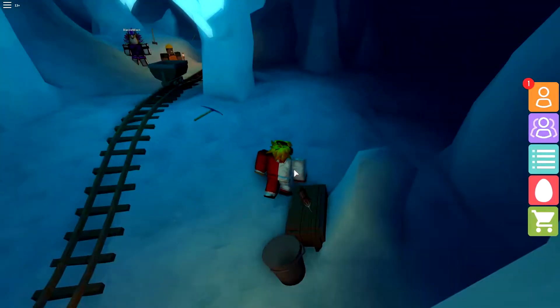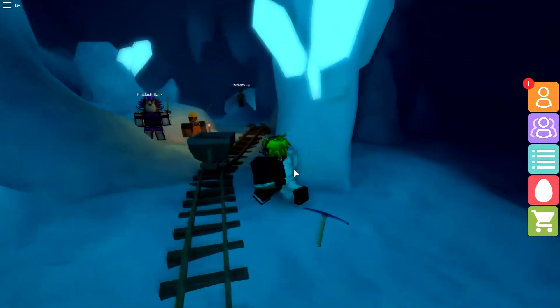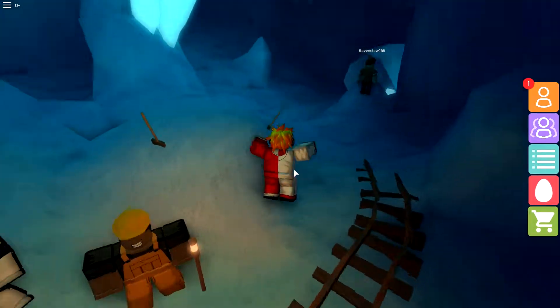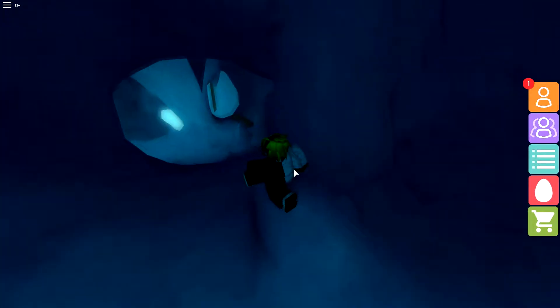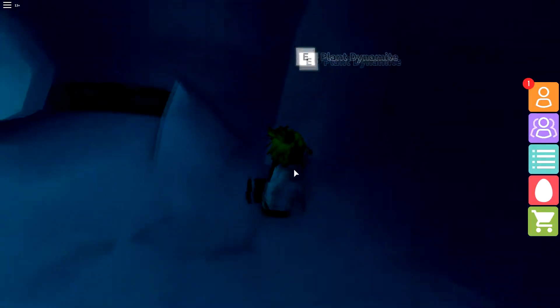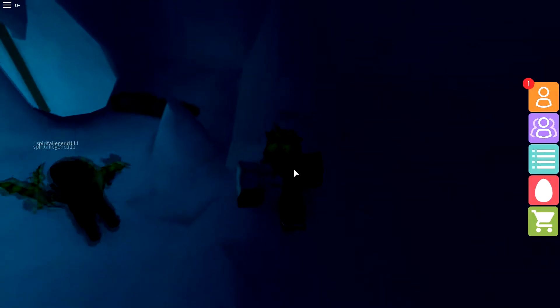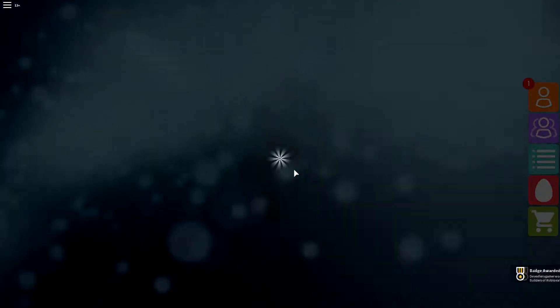So what you do is grab the dynamite — basically pick up the dynamite. Then we just find a pillar with the egg in it, so it might take a while. Here it is — plant the dynamite, get out of there, and there you go. That's how you get the frostbitten egg.